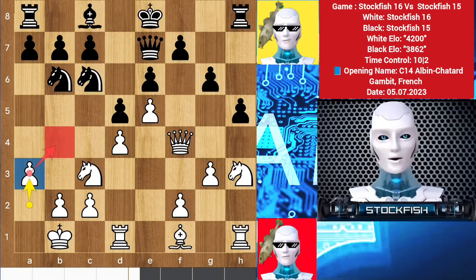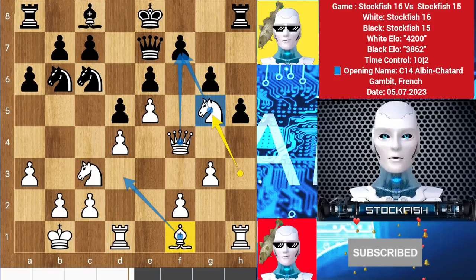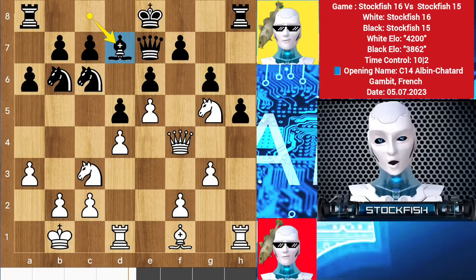Everything you've ever wanted is on the other side of fear. So a3, knight g5 to target the pawn with two pieces. Bishop d3 will create problems for the structure. My brother Stockfish 15 responded with bishop d7.